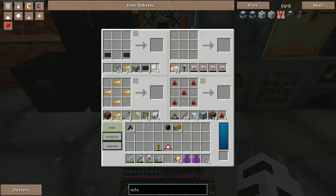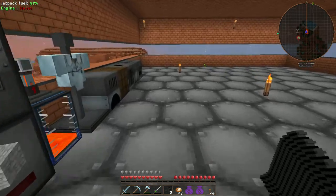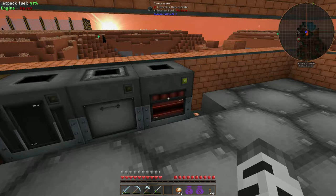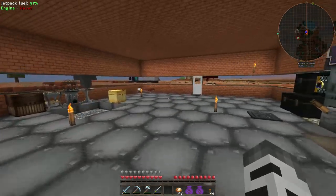All right, let's get some coal dust going for some carbon fiber. I'm probably going to need a heck of a lot more than this — only eight carbon meshes. It's going to take a minute, but at least we're getting going. You have to compress the carbon fiber.